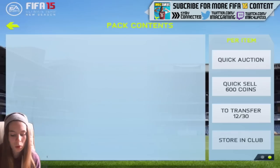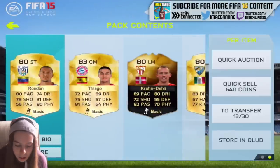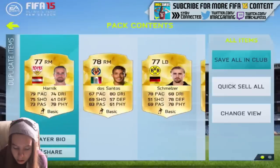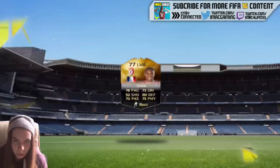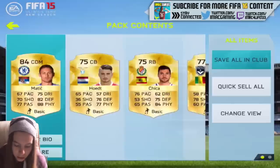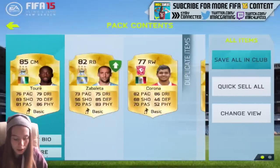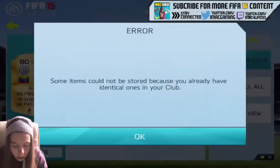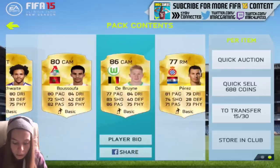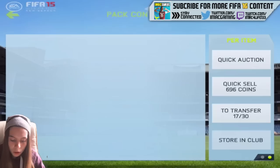We got Aubameyang! We got an inform but I'm getting really bad informs. I really want that purple grey — if I got a purple grey that'd be insane. We got another inform... pretty poor still. Oh, Yaya Toure and Zabaleta — Toure's sick but he's lower rated than last year. Oh wait — De Bruyne! That's the Wolfsburg version. And Modric — that is a good pack!